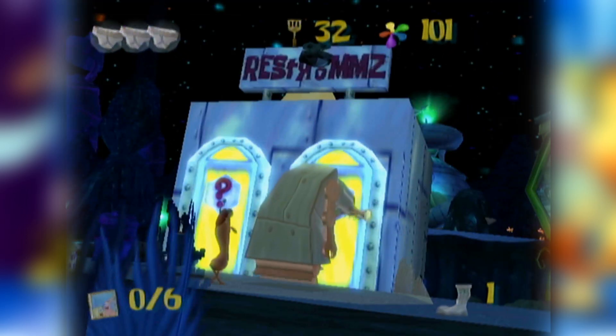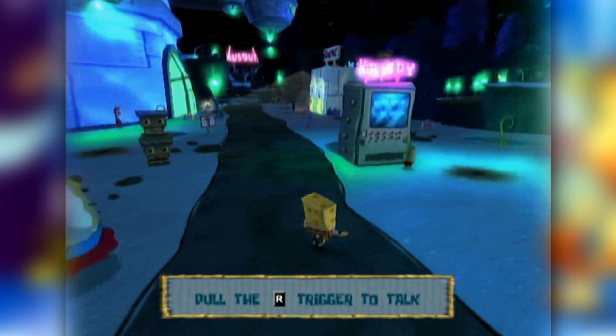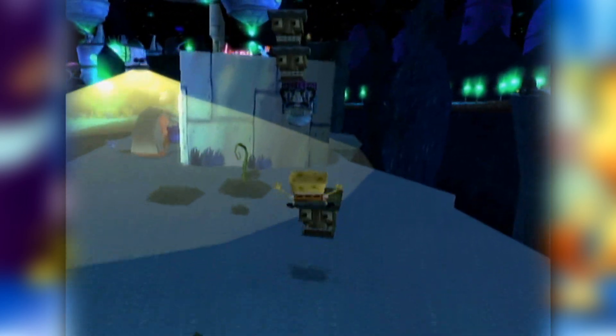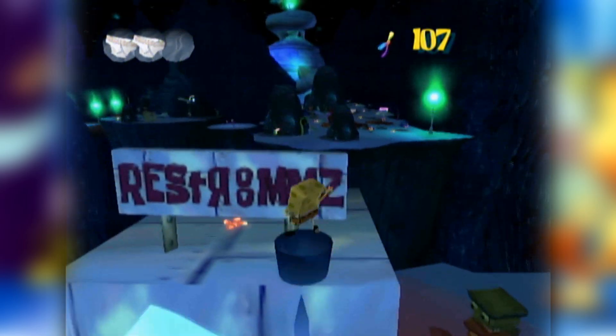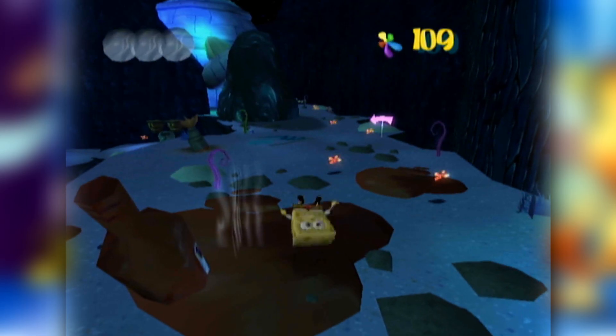Moving over to Rock Bottom, everyone's least favorite level, we have an extremely easy skip that anyone can do. When you first load in, there will be a Sleepytime robot near the bathrooms. Climb on top of the restrooms and get hit into the sign. Next, quickly jump on top of the sign, and once the Sleepytime hits you again, perform a bash, and if done correctly, you will have made it to the very end of the level.